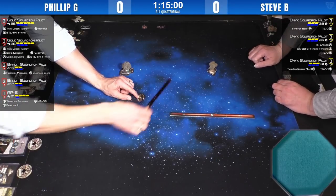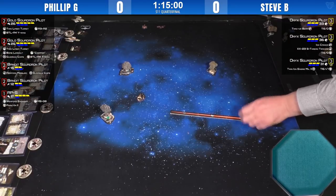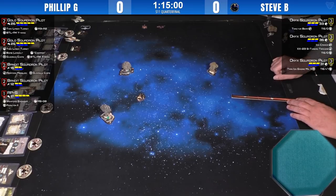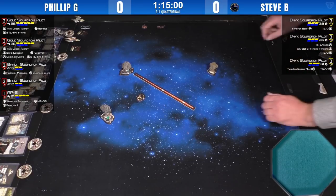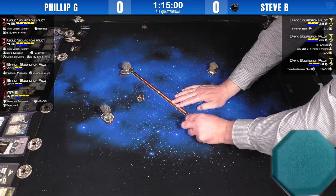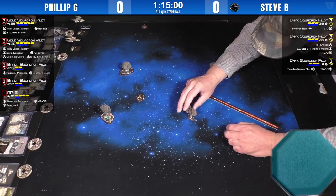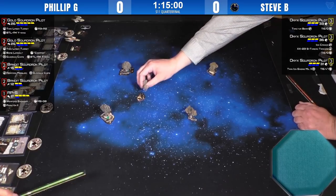Steve called his list 'Kill Phil' — once you play Phil a couple of times and know what he flies, it becomes much easier to tech against. Coming out on the board, Steve's homemade asteroids are on plastic bases sitting on top of the rocks. Interesting that those are all small rocks rather than larger ones, which you might expect given everyone playing small ships.